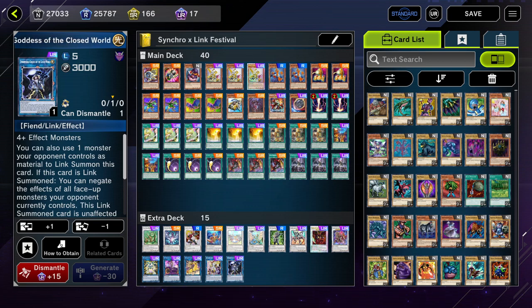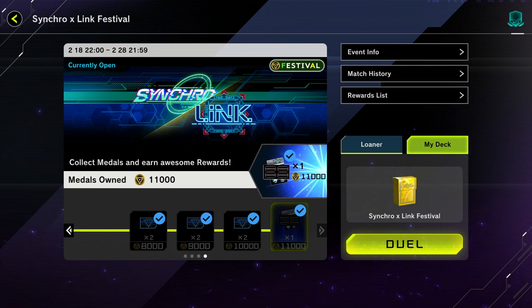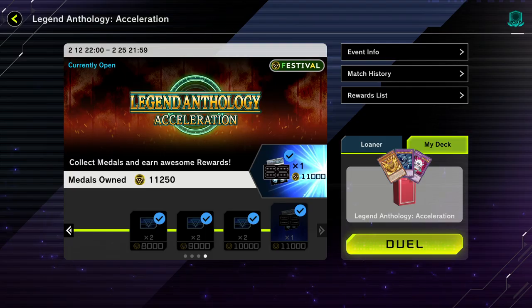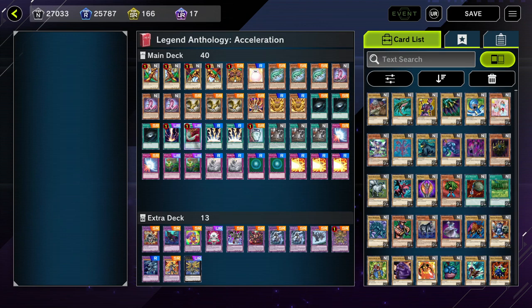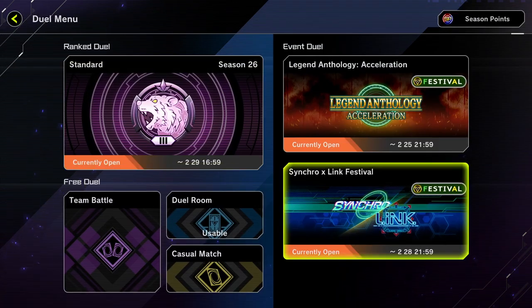By no means are you going to be top tier or god tier — you're going to lose some — but I honestly melted through the event fairly quickly. Here is the Synchron Link Festival results. We finished in just a few hours — maybe two and a half to three hours while multitasking. We also finished the Legend Anthology event. I did a Great Old One deck for that one — kind of a meme deck but it melted through the event and was extremely fun to play. You can pause the video and look at that if you're still on the Legend Anthology event. It runs until the 25th so there's still time.